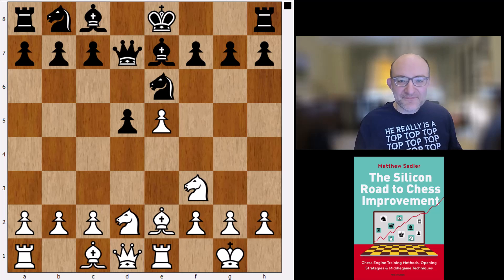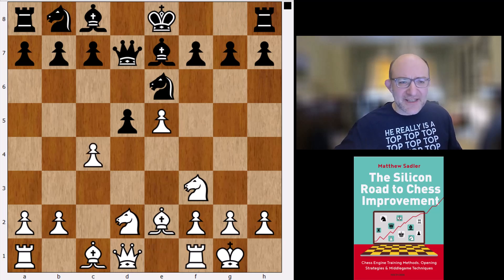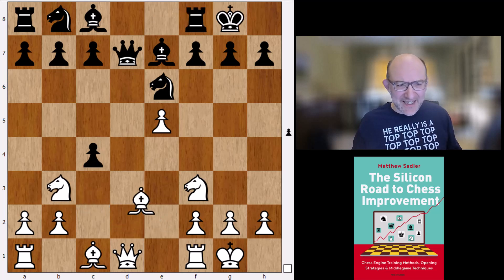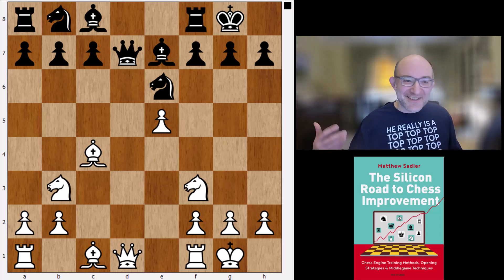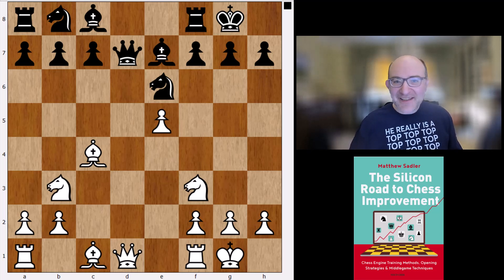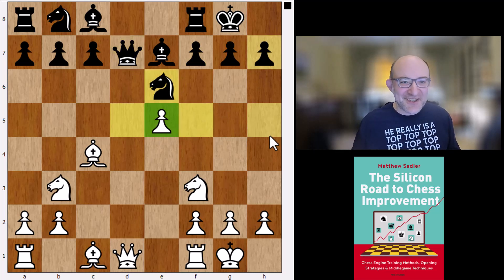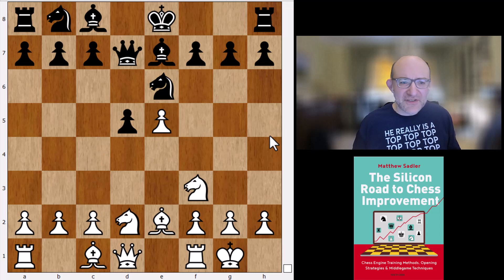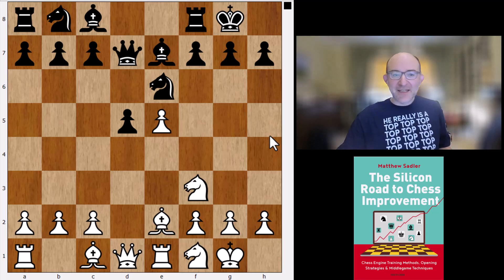So Be7, Re1, castles, and Nf1. The engines were quite keen on c4, but I'm not particularly. This reminds me very much of a structure you get in the Queen's Gambit Accepted — the line d4, d5, c4, dxc4, e4, then e5 — and I always ended up having bad experiences with that as white. The squares around the e5 pawn always ended up getting used by black for great activity. Muzychuk keeps the position tight with Nf1, and we're still following the first game these players played in Muzychuk's first white game of the match.